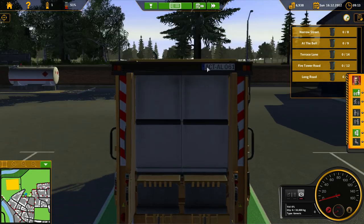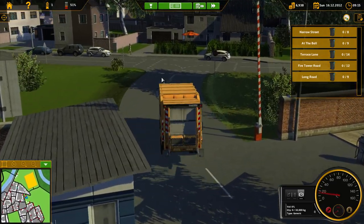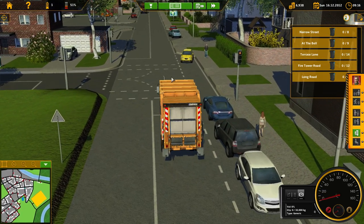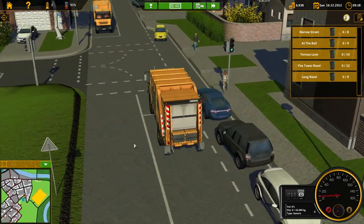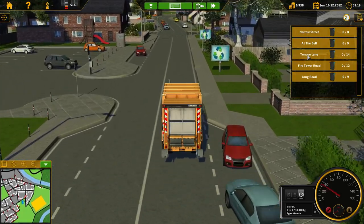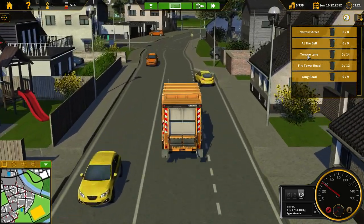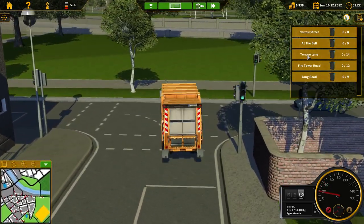We want to be on Narrow Street, so we'll go ahead and drive this. We need to make a left. I wish the camera — oh hello, there goes our other dump truck. Still don't have enough money to buy a new dump truck, but I gotta say, for this not being a driving simulator, the traffic AI in this game ain't bad.